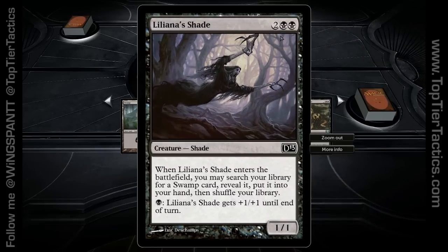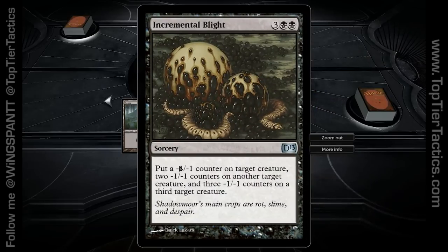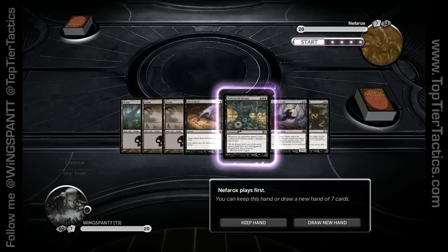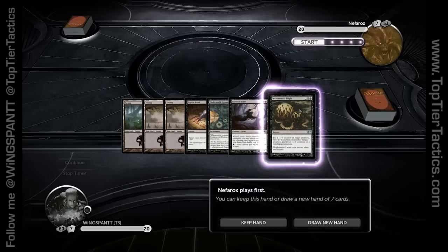We've got Liliana Shade, which is okay — I'll probably cut this once I unlock more cards, but it's a creature you can get into play. And here's the kicker: Incremental Blade. I don't love this card — five mana and you get to put minus one, minus one counters on things. Not the best card, but what's great about this hand is it's a little slow, sure, but you have three guaranteed lands. You get to draw two cards on turn two, and you have a sweeper that by turn five can take out three of their creatures. That's a pretty big deal.